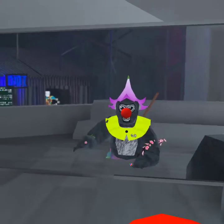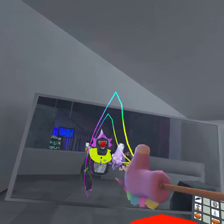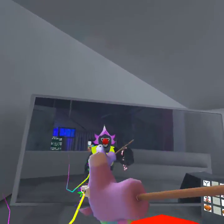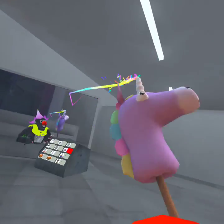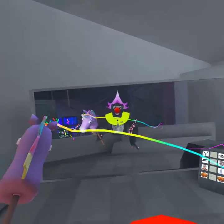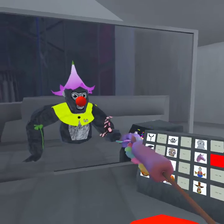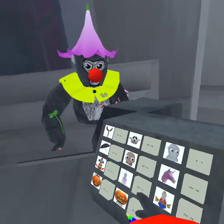Then we have the unicorn wand. It doesn't look like it has a special effect, but it's by far the coolest cosmetic in this update. It has a glowing trail that follows it, and you can shake it around and make shapes like a star. It's also the biggest holdable in the game. Some people say it looks like a Fortnite pickaxe. I don't play Fortnite much anymore, but the unicorn wand is really cool — sadly it costs shiny rocks and I'm saving up for something in the holiday update.